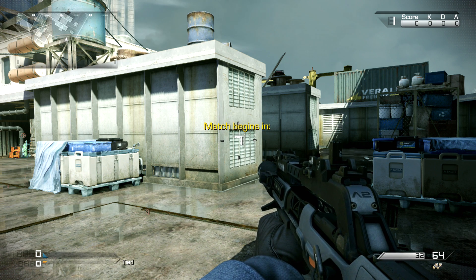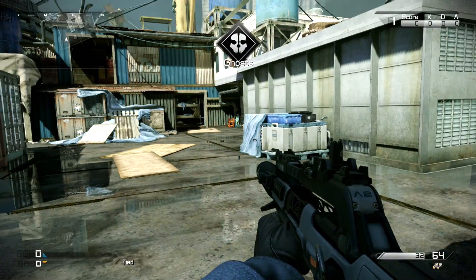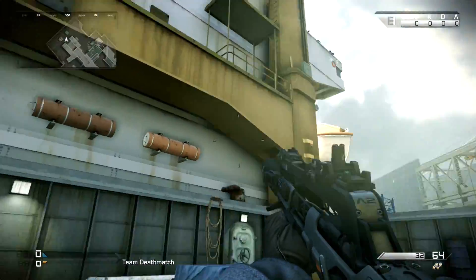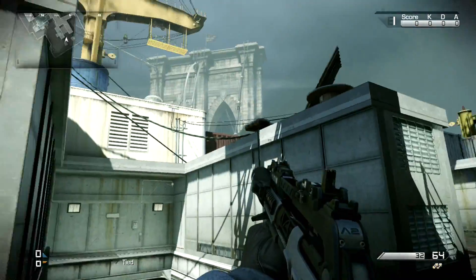Hey, what is up guys, Jeremy here and welcome to another map guide. We are on the new devastation map, Collision. This map is pretty awesome — I love all the new maps, honestly. They're all medium to small sized maps, and this map's pretty cool. You're basically on a freight ship, as you guys can see here's the back of it. This is the first spawn, obviously.